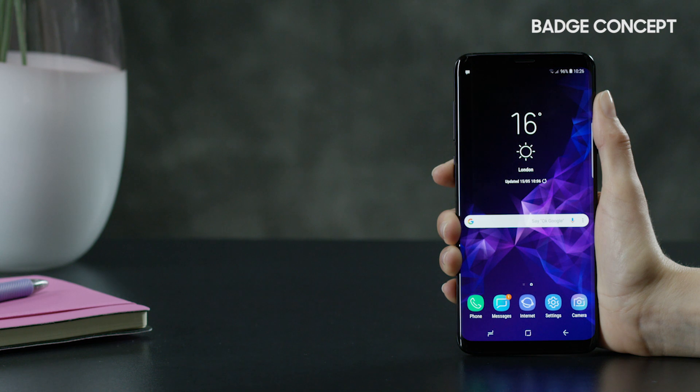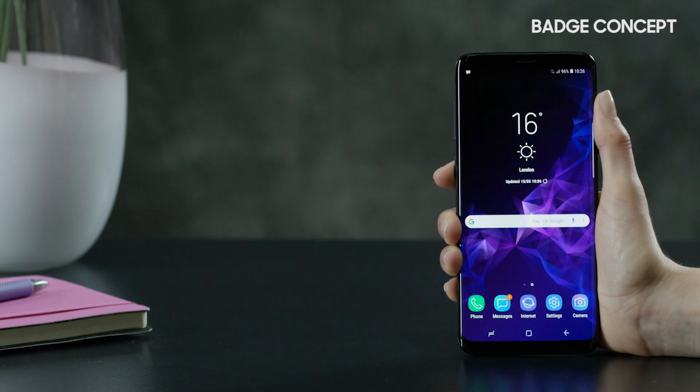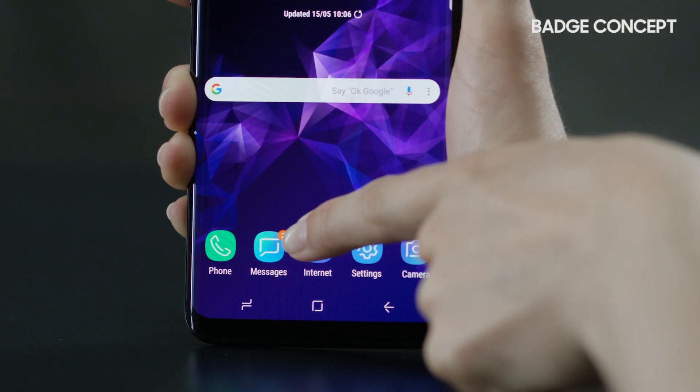Now let's consider badges. Previously badges were independent from notifications, but now they are interrelated. That means that when you clear a notice from the notification panel, the badge from the app icon will also be deleted.